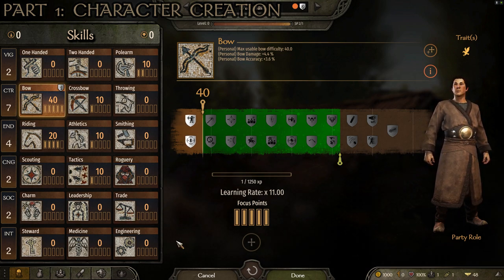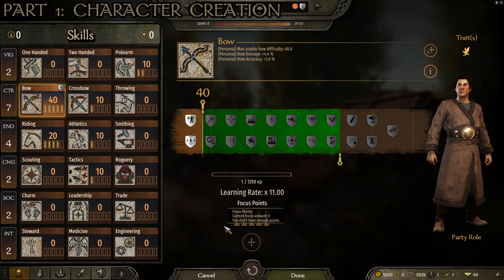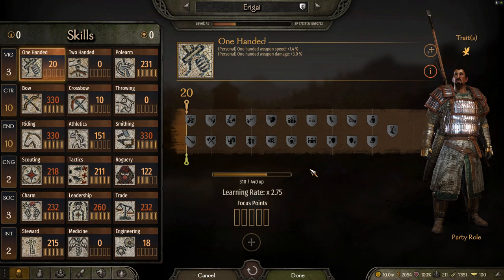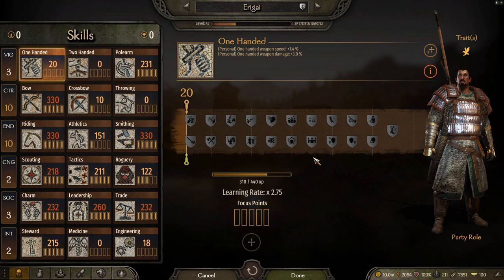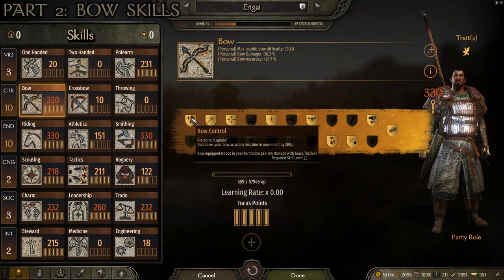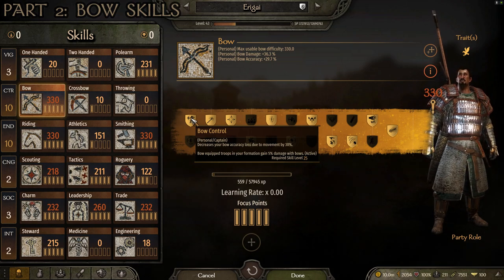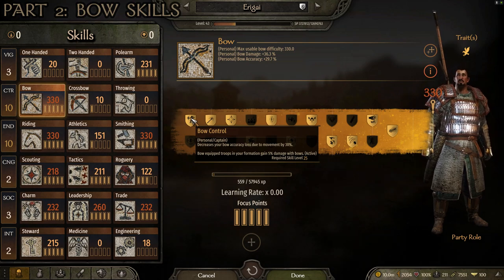Now let's jump to a save much later in the game where I followed all these choices and I'll show you how to distribute your points. We're at level 43 — significantly further into the game. The first area to focus on is Bow skills, which we've got maxed out. The first perk is Bow Control: decreases bow accuracy loss due to movement by 30% and bow-equipped troops in your formation gain 5% damage with bows — both very useful when you're moving on horseback.